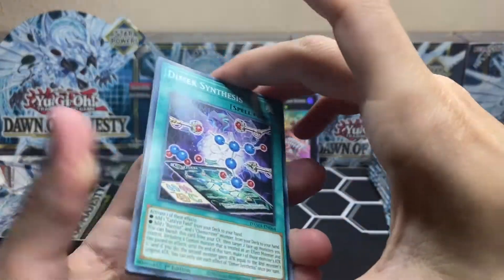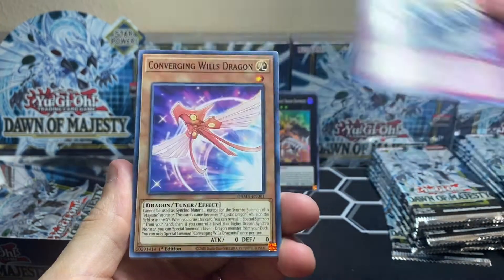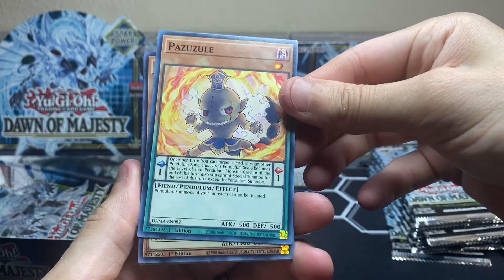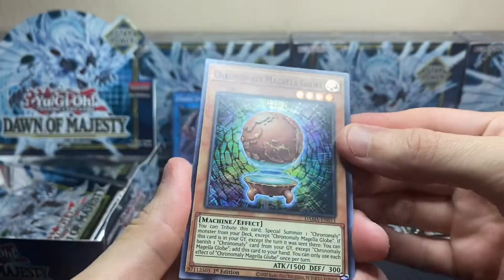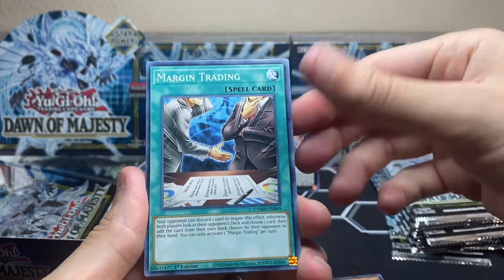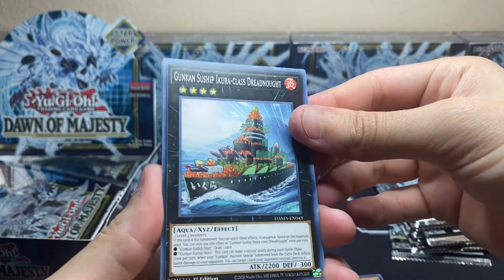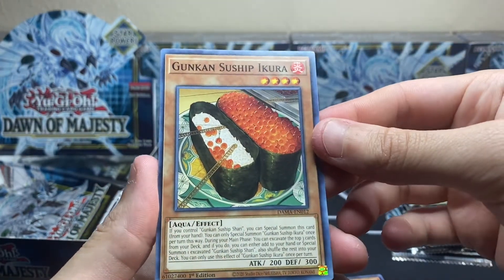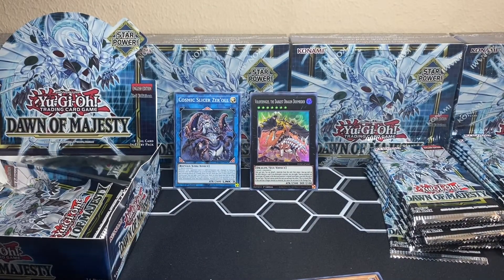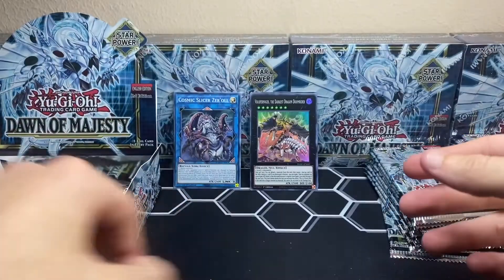It's a super rare — I was correct! Pack number three: Dimmer Synthesis, DDD Different Dimension Derby, Converging Will's Dragon, Pazuzu, and we got one with just regular writing — just a regular rare. We got Chronomaly Magella Globe, Margin Trading again, Mythical Beast of the Forest, and Gunkan Sous-Ship. Pretty cool — it's carrying a lot of fruits. Gunkan Sous-Ship Ikura — these cards seem to revolve around sushi-type artwork.